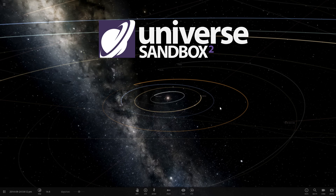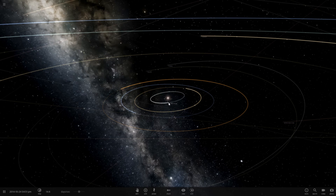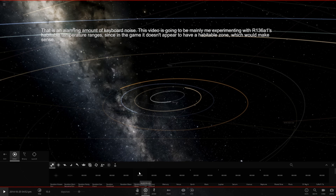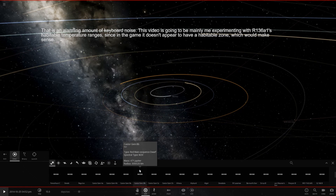Hello and welcome to Universe Sandbox 2. What I'm going to do today is pause this simulation, delete the sun, and replace it with R136A1.